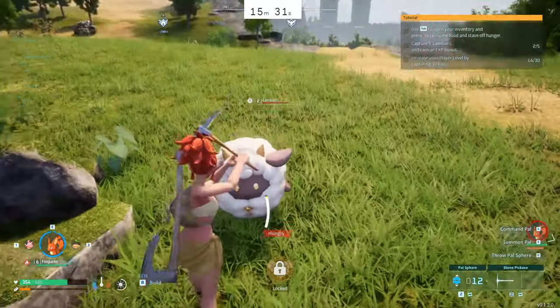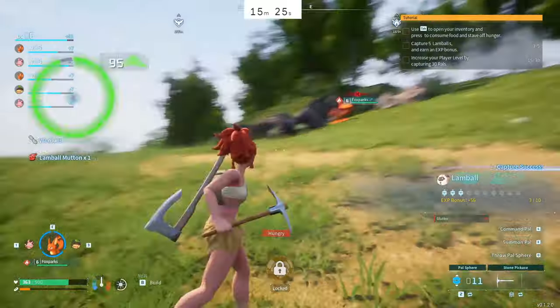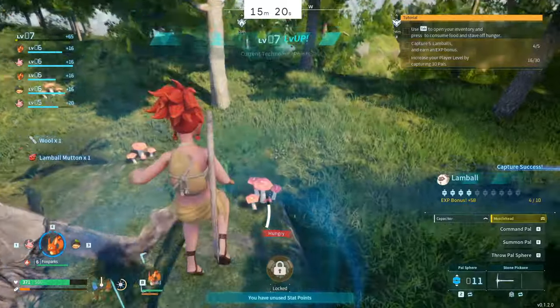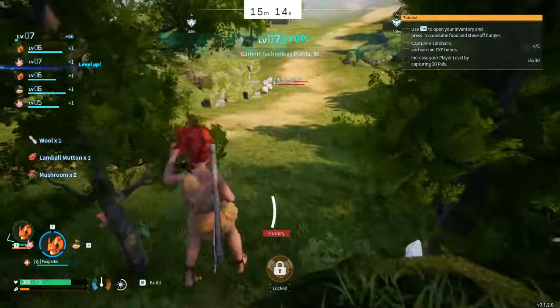That's unfortunate because it basically means the only way we win this run now is to get our Fox Spark to level eight or nine - there is no other way to beat this boss in the time we have remaining. You can see I'm continuing to level my stamina.